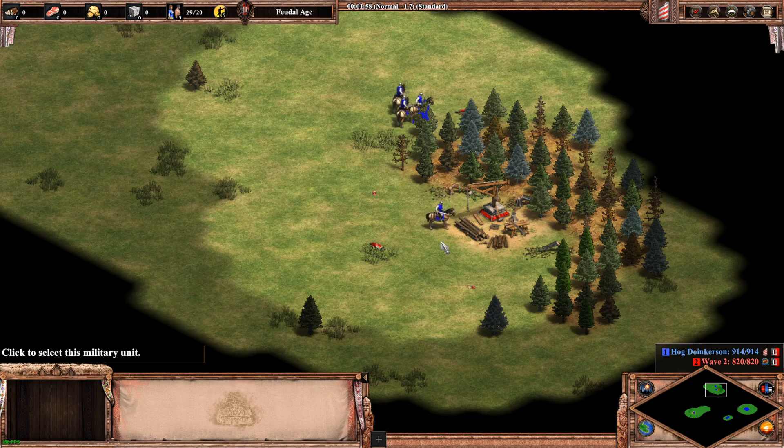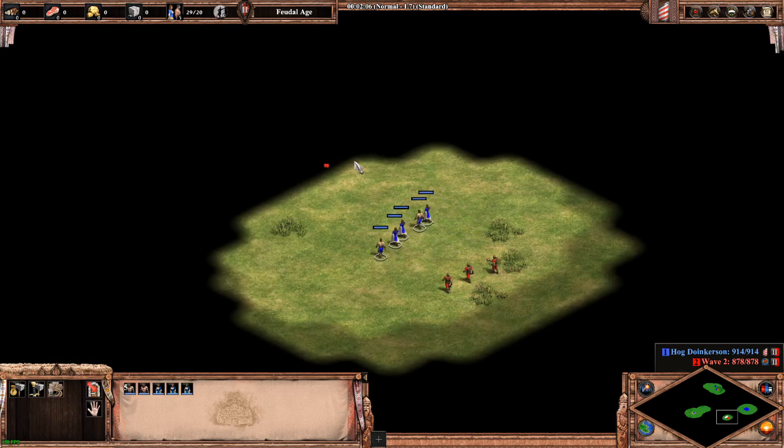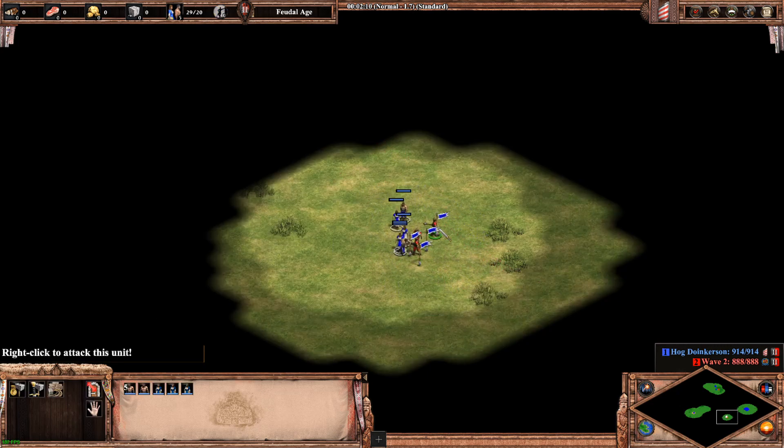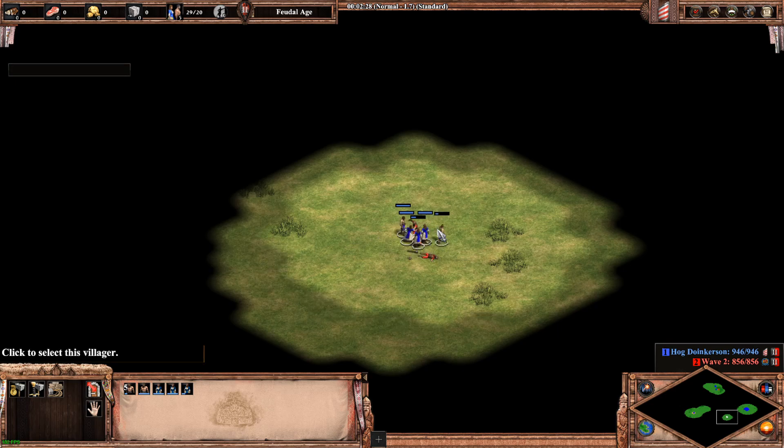In our third scenario, we are fighting against a drush. And usually, when most villagers take down an enemy, they do not automatically attack other opponents again. So they will stop attacking anything — they will just be idling and dying.